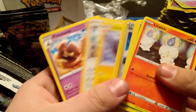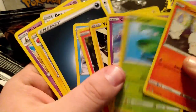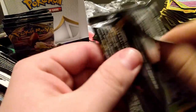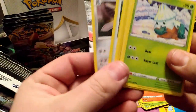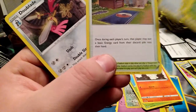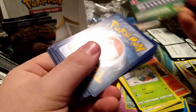Galarian Darmanitan and reverse Skyfield — that's actually really cool. I haven't seen a ton of decks running Skyfield at this point but it's still a good card, at the very least you can put it on my store. Training Court, a Snowball, and reverse Trubbish — I have no idea what this is. Not horrible but not exactly inspiring either. I'd rather search for Energy with Viridian Forest, but okay.